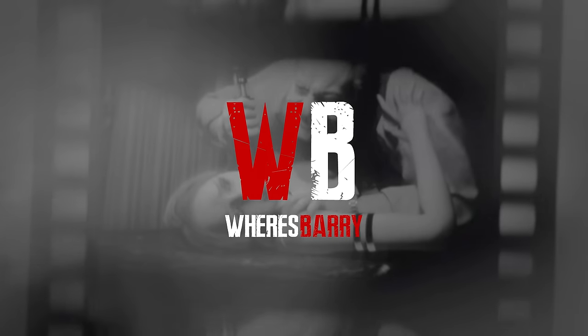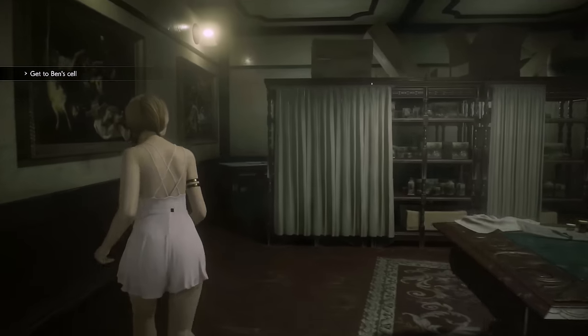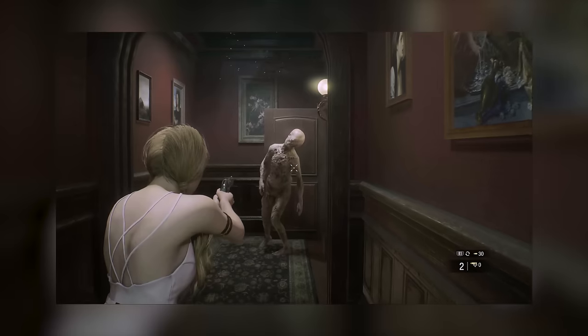Welcome to the walkthrough of Resident Evil 2 Remake Ghost Survivors - The Mayor's Daughter Runaway. This video will show strategies for each screen or room to help you beat the game easier. Aiming is pretty important so you really have to be precise. When you start the game, run over Iron's body and over to the table where you'll find a note teaching you about a new enemy called Paleheads.